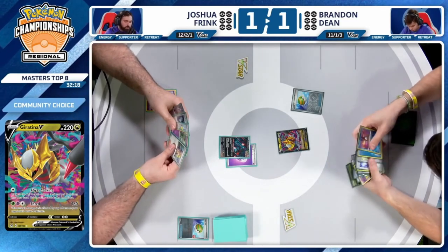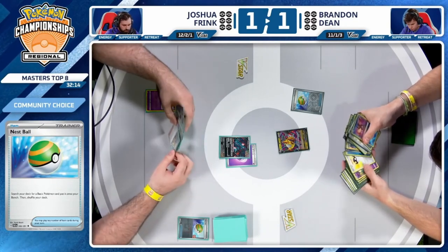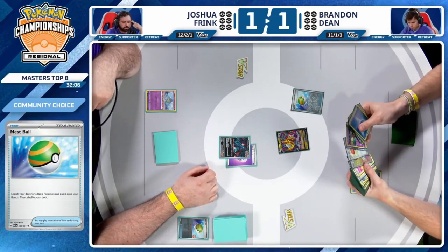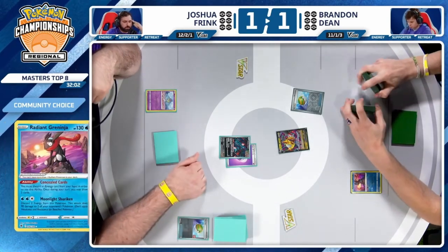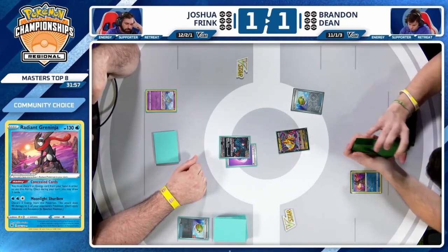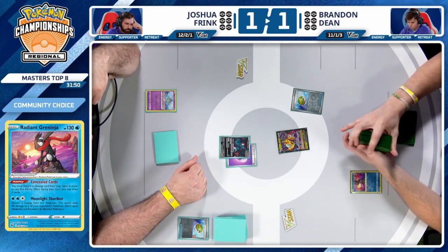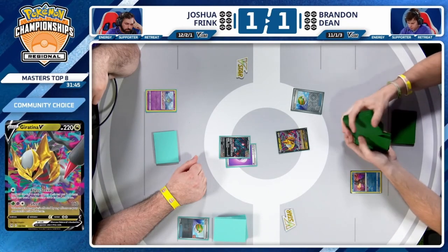This looks like a typical Giratina hand — who needs Comfey when you're going to be forced into Abyss Seeking most of the time anyway? Just give me a pile of energy and Radiant Greninja. Roxanne is a great supporter on the opening turn, but there's certainly always potential when you see Radiant Greninja. Concealed Cards can draw into Poke Gears, Colress's Experiments, and build your own Colress's — flood the Lost Zone and get to those important numbers for Mirage Gate by turn three.